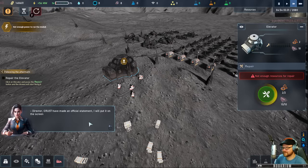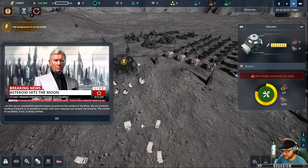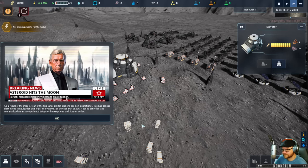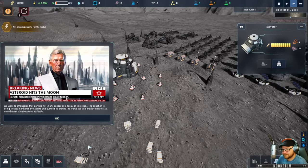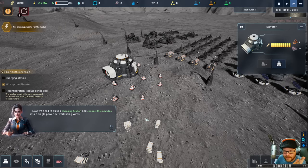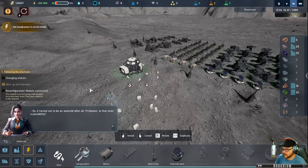Director, Crust has made an official statement — putting it on screen. An unexpected asteroid impact occurred on the surface of the moon. We are currently working to reestablish contact with lunar outposts. The number of casualties, if any, is being verified. As a result of the impact, four of the five lunar orbital stations are non-operational. This has caused disruptions in navigation and logistic systems. All lunar-based activities and communications may experience delays or interruptions. Earth is not in any danger. It turned out to be an asteroid after all.